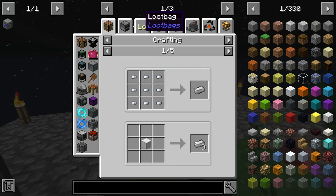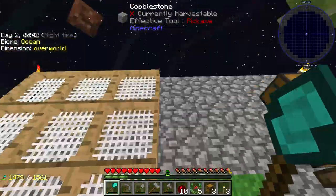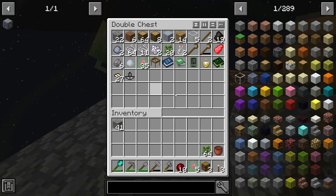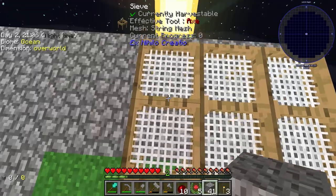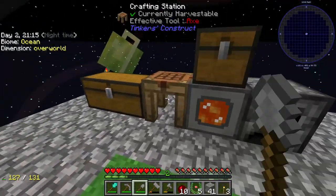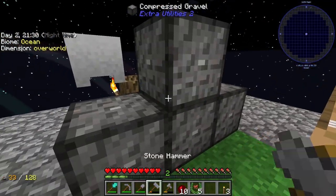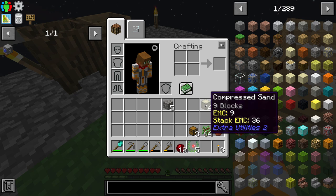Now this is where we're going to need to get into some sieving. I also placed all 9 of our sieves down with some mesh, but currently these string meshes aren't going to get us any really valuable resources that we want, such as ores and metals. What we need to do is upgrade those to flint stiffened meshes, which will allow us to get iron. I'm going to compress this gravel to make some compressed gravel — this is all the gravel I got from vein mining my entire base.